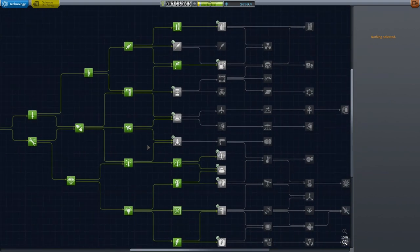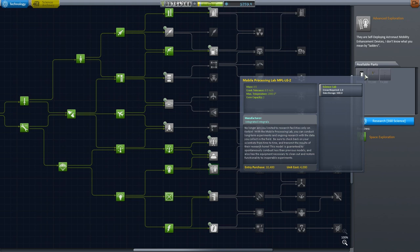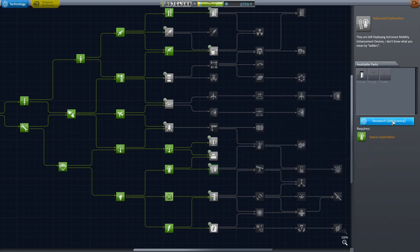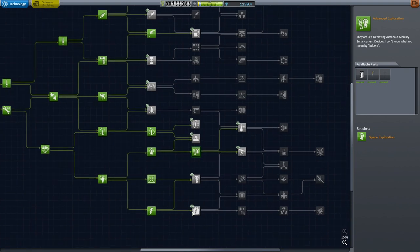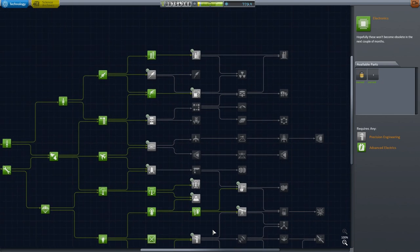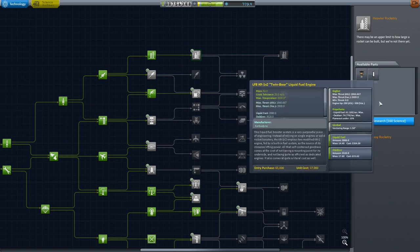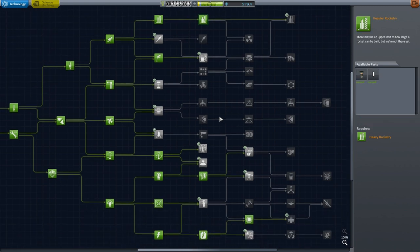So we're going to be building a space station. What do we want on a space station? I think advanced exploration — this gives us the mobile processing lab, which is actually a new item, or rather it behaves in a new way, so it's almost worth including just to show how it works. We should probably get better solar panels since we need to launch that up. And I'm going to get this seismometer because more science is always useful.